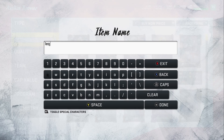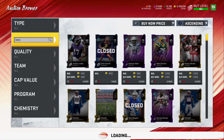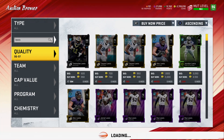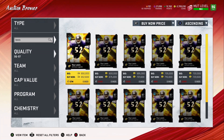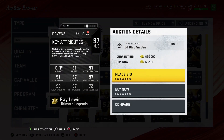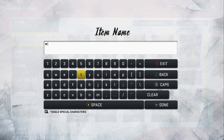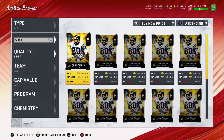Right now I want to show you what the Ray Lewis is going for, so we'll go to Lewis — 96, 97 — and you can see he's going for 650,000 coins. This is a good card: 91 speed, 97 tackle power, 97 tackle, 93 block shed — definitely a great card. Zone coverage is 72, so you probably want to use this card, and once you power him up you'll probably get 94-95 speed. Definitely a good user to pair along with Shazier.